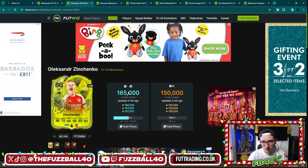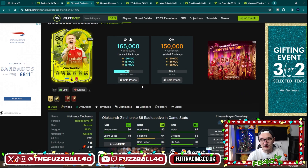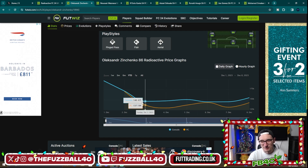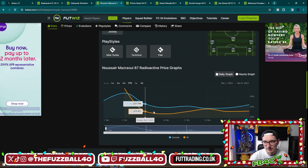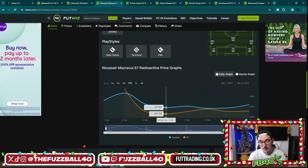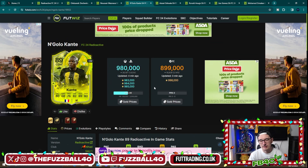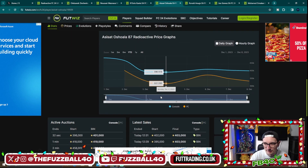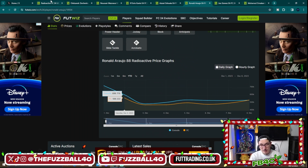Zinchenko, for example, is at 165k — his actual low on the Sunday/Monday was about 132k. Masrawi was 237k here, but was as low as 205k on Monday. Kante's low point at 892k on Monday is now 980k. Ashwala was 396k at her low, got up to 414k — and she was actually 370k that day. Arauho follows the same consistent theme: all of these cards have had a boom, a rise, and potentially a drop, but the pattern is really consistent across all of them.